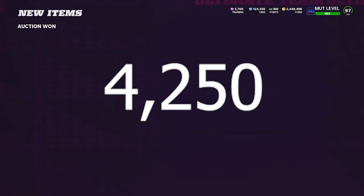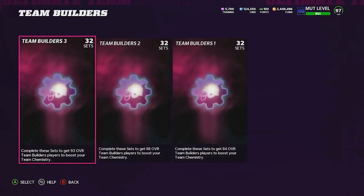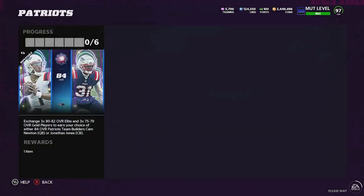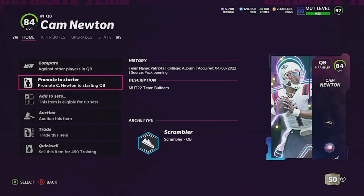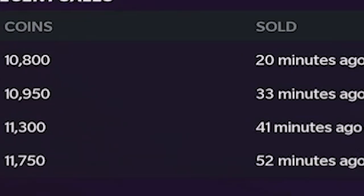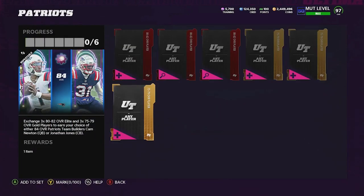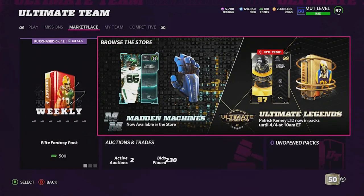We go back to the team affinity one set to complete it. For this video we'll do the Cam Newton set. Just like that, we completed the set by putting those cards in. As we click to auction Cam Newton, you can see these cards sell for about 10k — after tax we'll call it 9k. After all the coins spent on the set, we'll be making 5,000 coins profit every single time. It does take about three to four minutes to complete a set for 5k though.